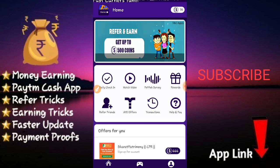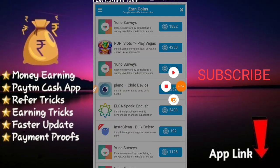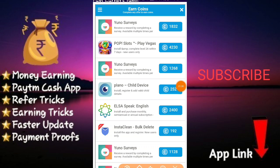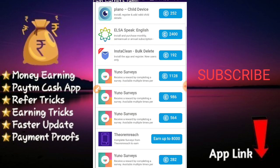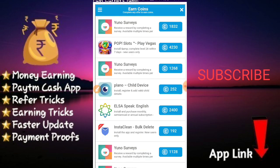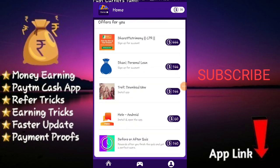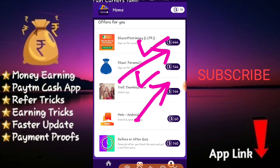You will be shown lots of ads, so you will need to wait. Once you click, there will be a lot of coins. You will need to select your coins. It will show four rupees, one rupee, one rupee and sixty coins.